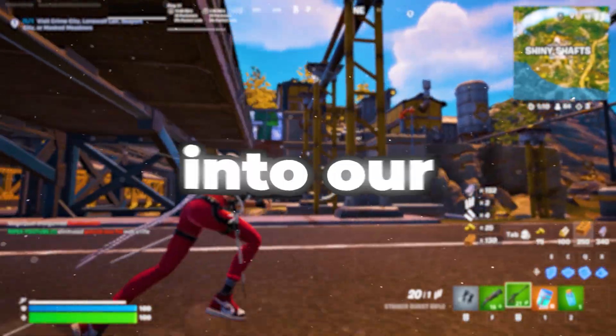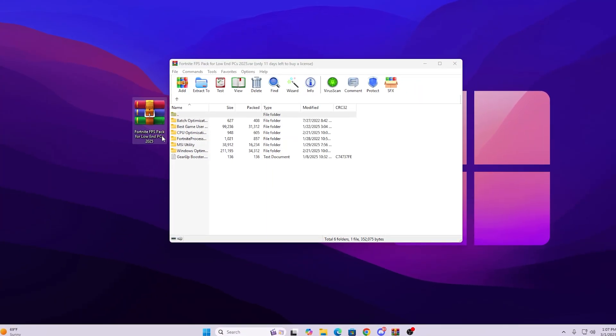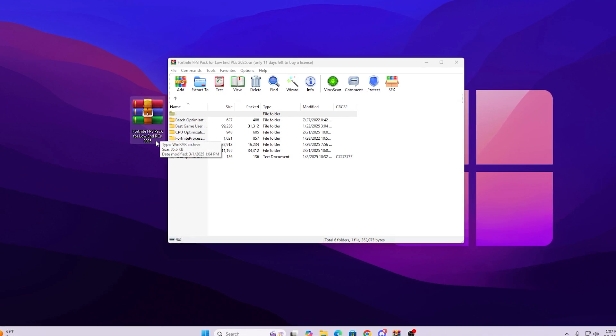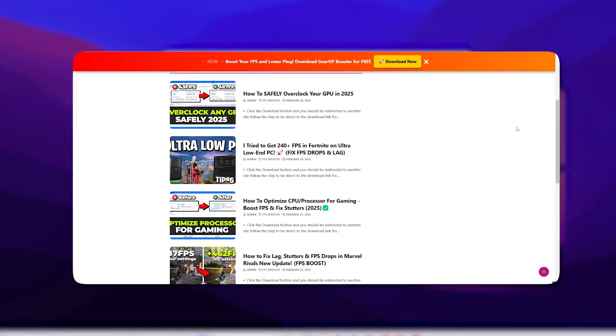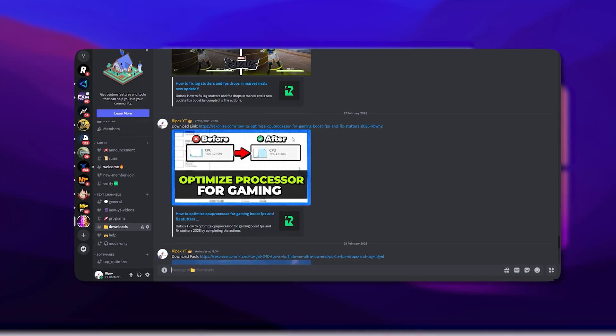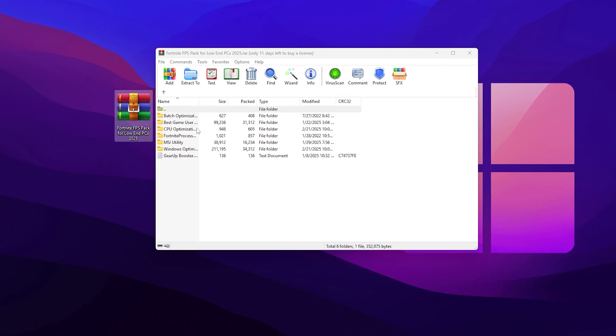Make sure to watch this whole video till the end. In the very first step, you need to download this Fortnite FPS pack for low-end PC 2025 — the link is available down in the description. Simply go on my official website and download this pack on your PC, or you can download it from my Discord server — link also in the description.